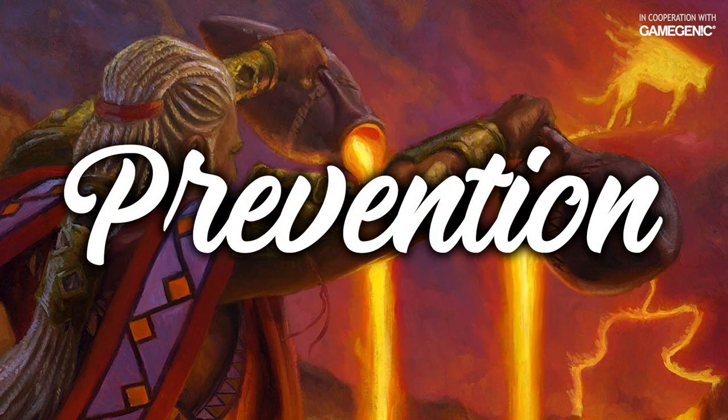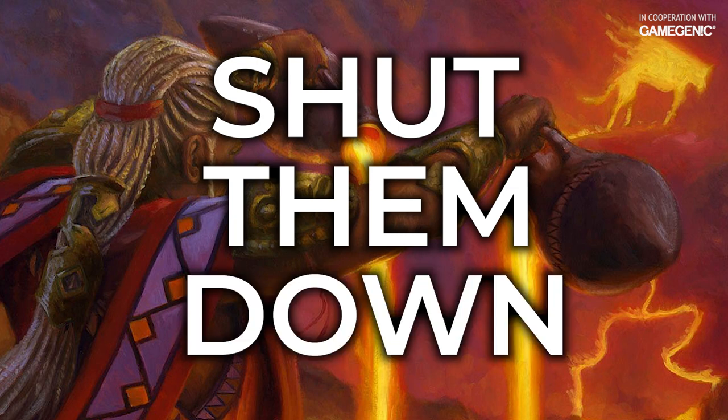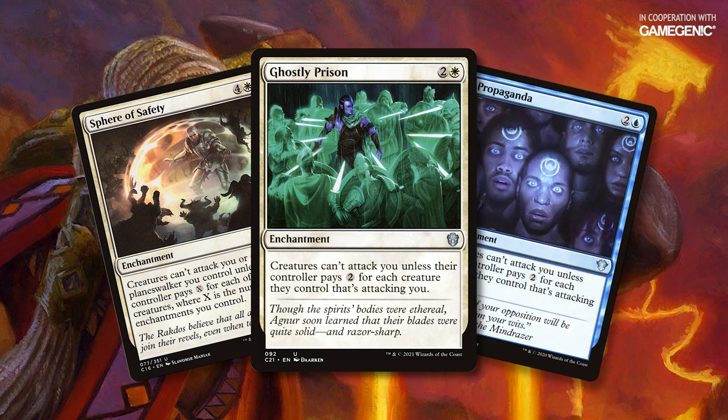But what if you're not playing reactive spells like that? Sometimes it's best to shut them down. Cards like Ghostly Prison, Sphere of Safety, and Propaganda price the combo player out of being able to attack you.